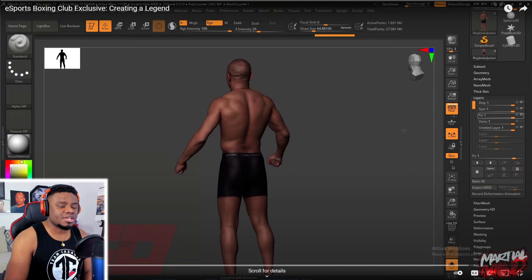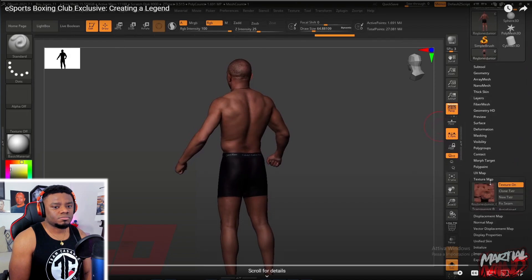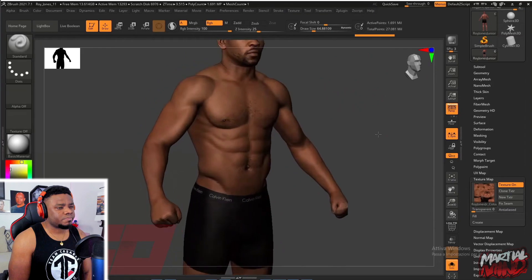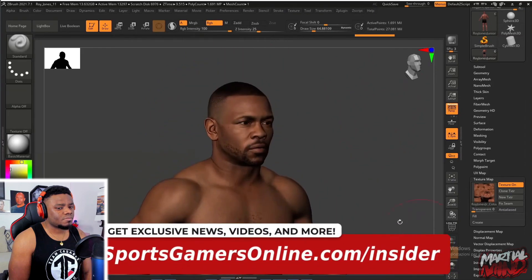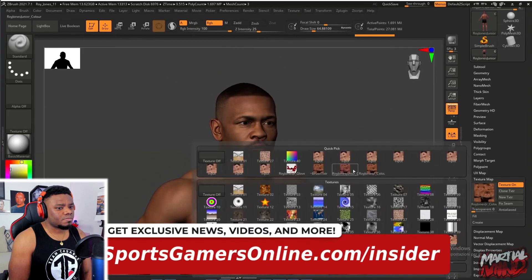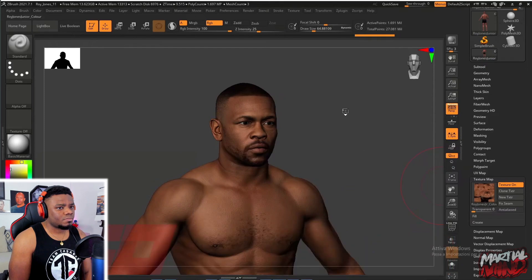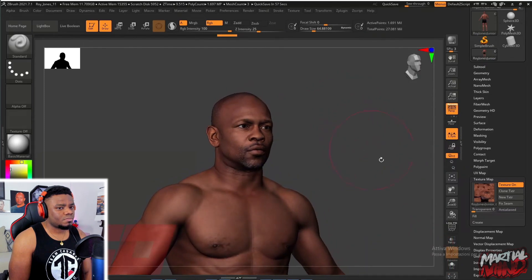Working on various color map textures, SCI tests the character in various lighting environments to ensure it looks as realistic as possible. And that's why these fighters look so amazing. According to Primissari, one of the most challenging parts of recreating legends is the whole entire de-aging process. It's basically reverse engineering the effects of time on the body.